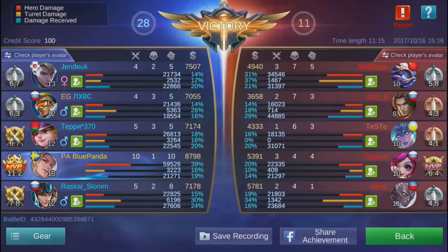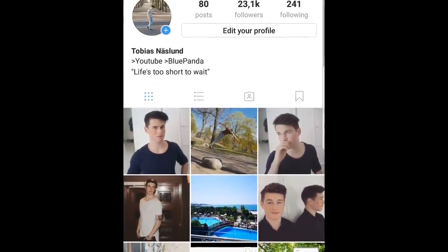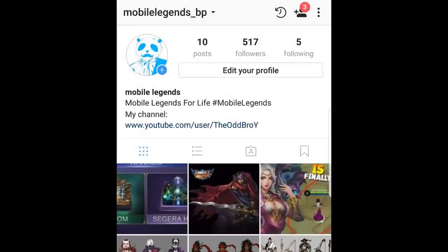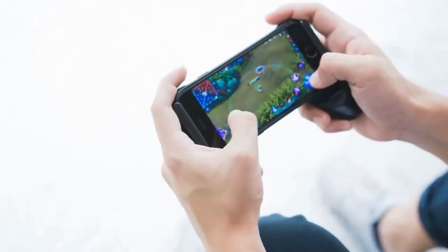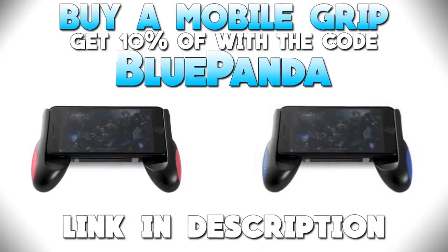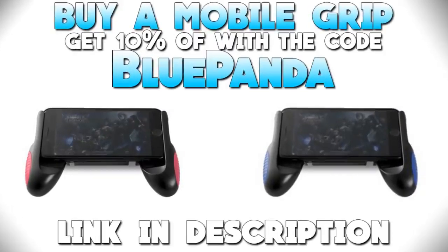Let's take a look at the stats - I dealt about 40% of our team's damage, which is just mad because I didn't feel like I was fighting that much, and it was a very short game. I only took 16% damage and dealt 19% damage to the turrets. Remember to follow my Instagrams - links are in the description. I hope to see you next video. And remember, if you want to buy a mobile grip there will be a link in the description - use the code bluepanda to get 10% off and you'll also be supporting the channel.